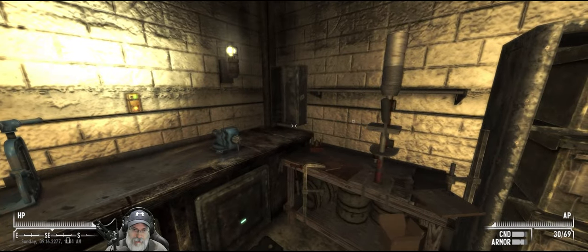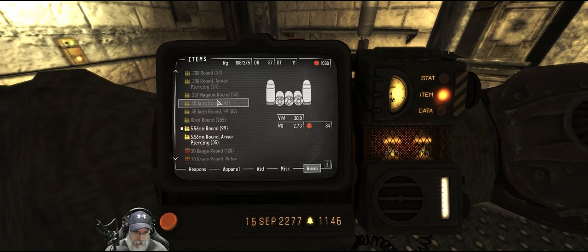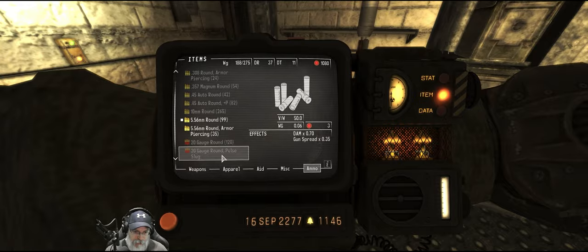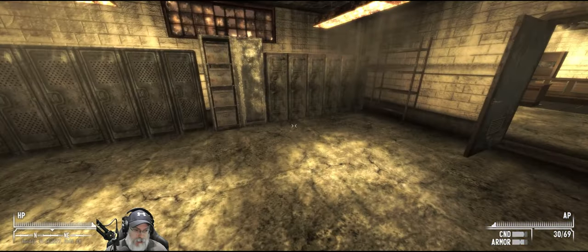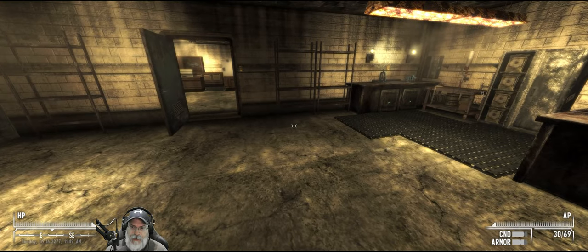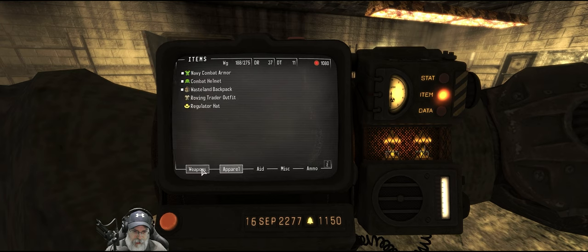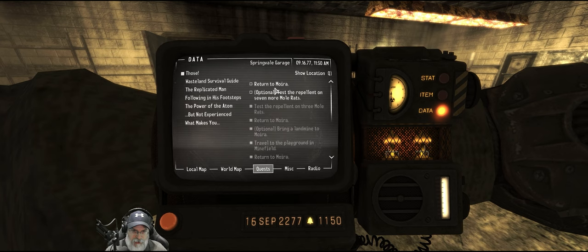So let's exit out of there. That gives us 54 .357s. We have 42 .45s and 82 .45 APs, lots of 10mm, a decent amount of 5.56 normal and some armor piercing. That's a pretty good ammo loadout. Now the kid we talked to for the Great Itch quest line — if we go to data and quests — yeah, Brian Wilks. He seemed to indicate there were fire ants in Great Itch.